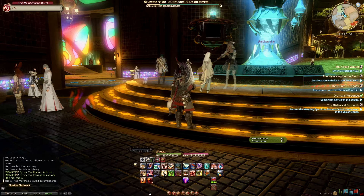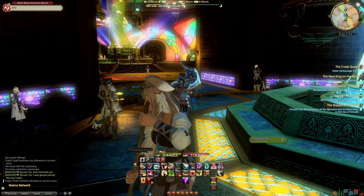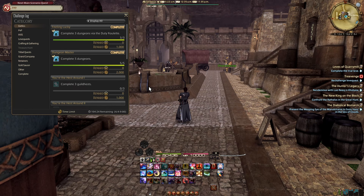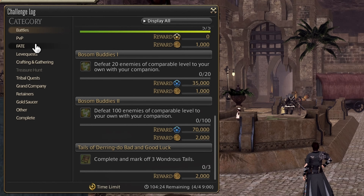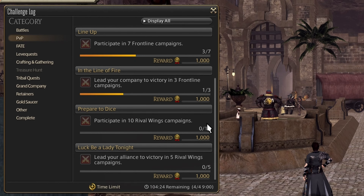Besides fashion at level 15, you'll also be able to unlock the Gold Saucer, which is basically a theme park full of minigames. And you'll also be able to unlock the Challenge Log. The Challenge Log is probably the most important at level 15, as it gives you extra gil and experience for completing objectives that you will probably progress as you play the game normally. So no point missing out on free experience and gil.